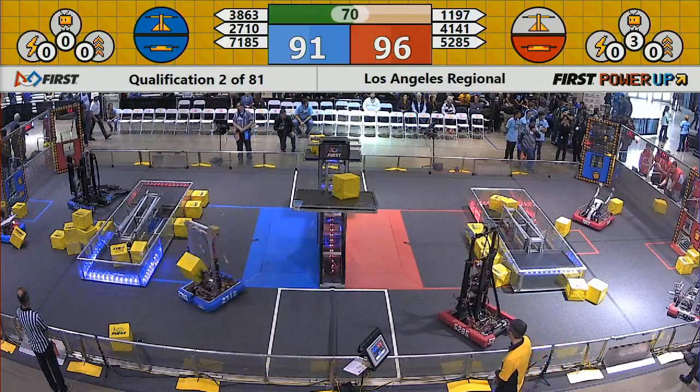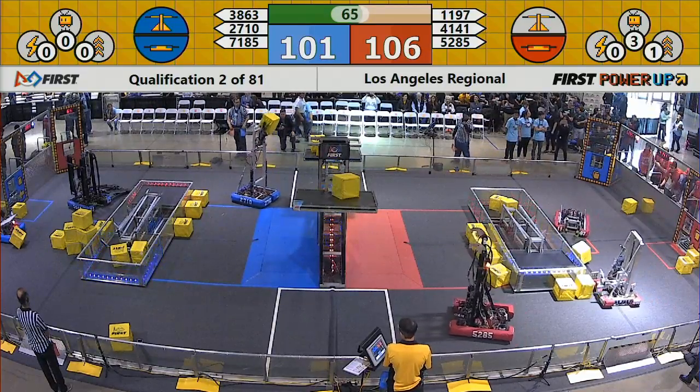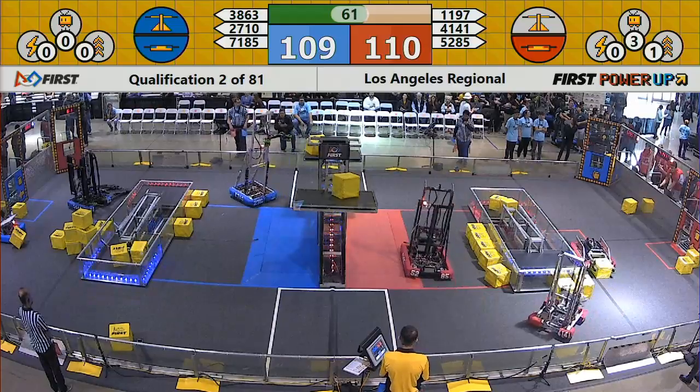The alliance is trying to control the switch in front of their station — they can only control one switch. If the other alliance drops power cubes on the other side of the switch so it tips in their favor, it just nulls it out.